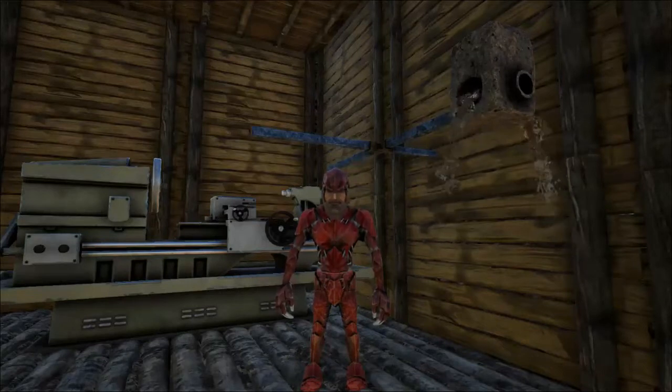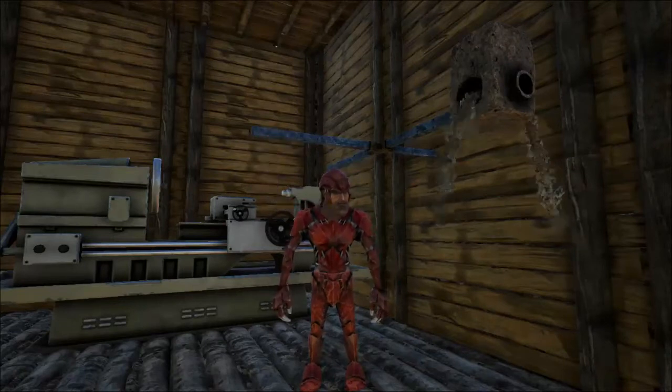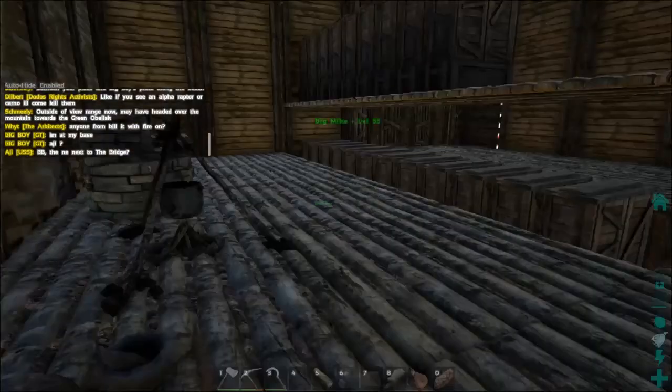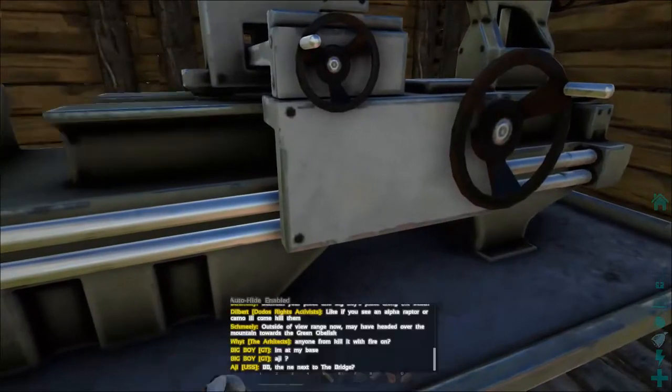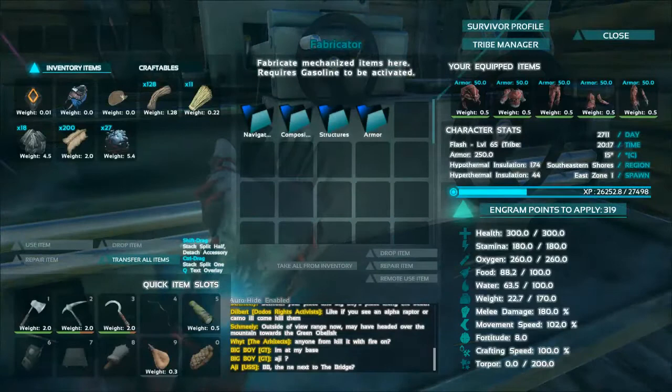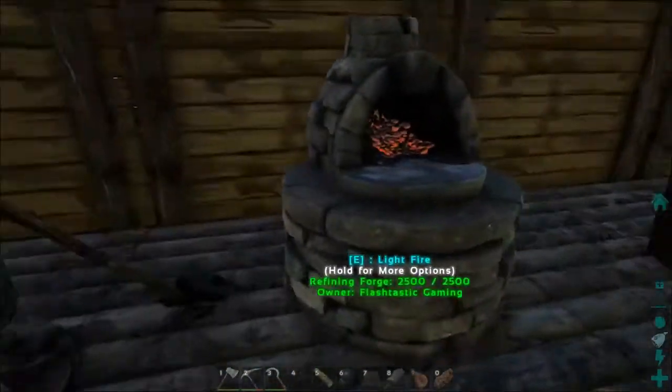Welcome back to another episode from Flashtastic Gaming. This is Flash right here waving at you and we have the fabricator behind us. We want to go ahead and use this today, but in order to use it you need some gasoline — there's no turn on button here. So I wanted to show you guys how to make some gasoline to start that up.